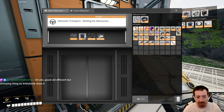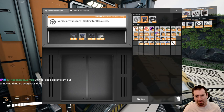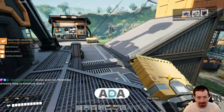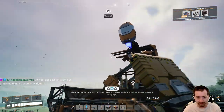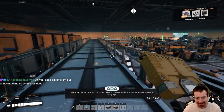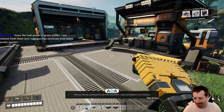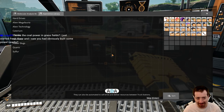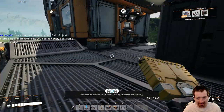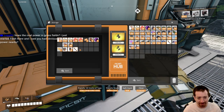I need some more rotors, which I can just pull out of my dimensional depots. Milestone reached — tractors permit pioneers to move around the world in a manner similar to using legs, except with wheels and the rampant consumption of natural resources. They can also be automated to self-drive and deliver resources between truck stations, which in turn facilitate automation of loading, unloading, and refueling.